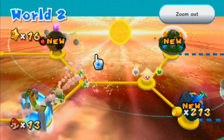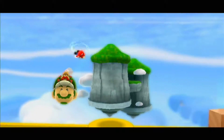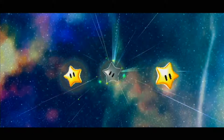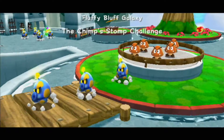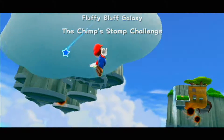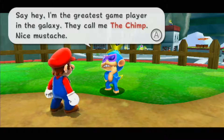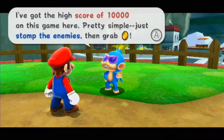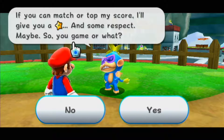We could go ahead and do the next new galaxy, but we're kind of running out of time, so I want to go back to the Fluffy Bluff Galaxy and accept the Chimp's invitation. There's a new star there we haven't got, and these Chimp levels don't take very long at all. The Chimp Stomp Challenge! 'I'm the greatest game player in the galaxy — they call me The Chimp. I got the high score of 10,000 on this game. Just stomp the enemies then grab coins. If you can match or top my score, I'll give you a power star. So, you game or what?'